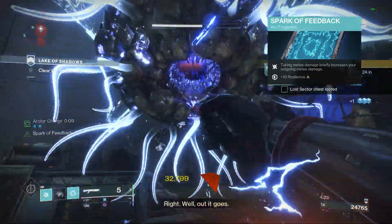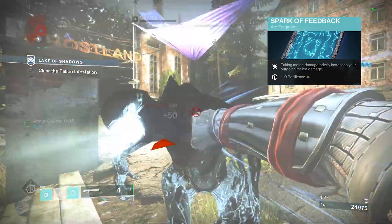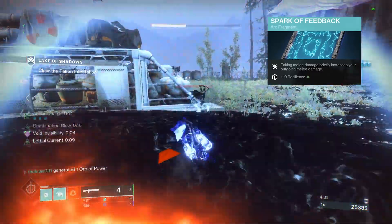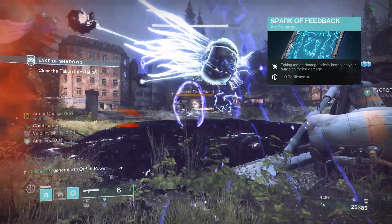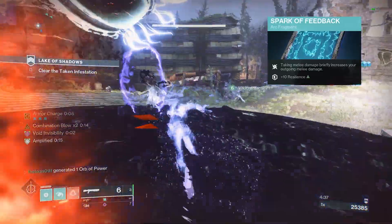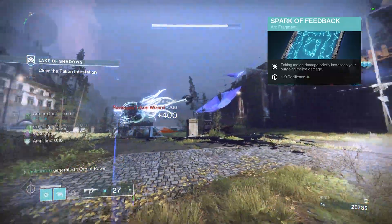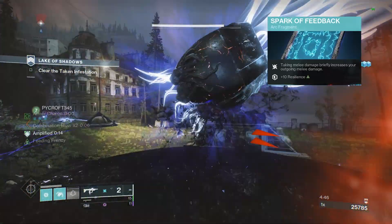Spark of Feedback: taking melee damage briefly increases your outgoing melee damage and plus-ten resilience. This is nice overall — it makes you do more damage. If you're playing close quarters you're bound to get hit by melee, so you're able to deal more damage back. This is especially useful if you're doing solo dungeons.